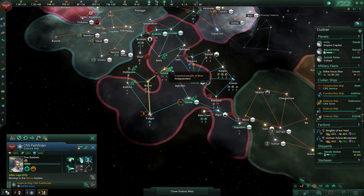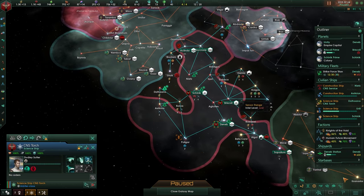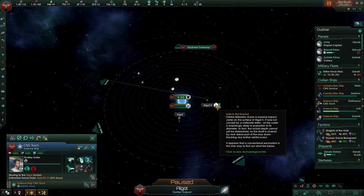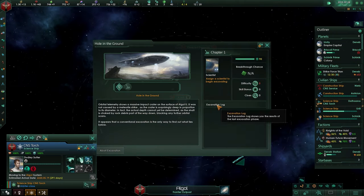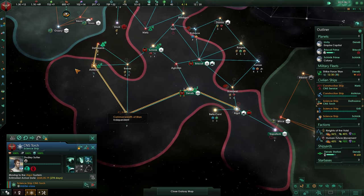We're going to use one scientist to go for the archaeological site as soon as he is done. This guy is now not doing anything, which is good — I want you to go over here and we're going to be researching this site. We'll see once he's doing that, I'll read whatever it says.